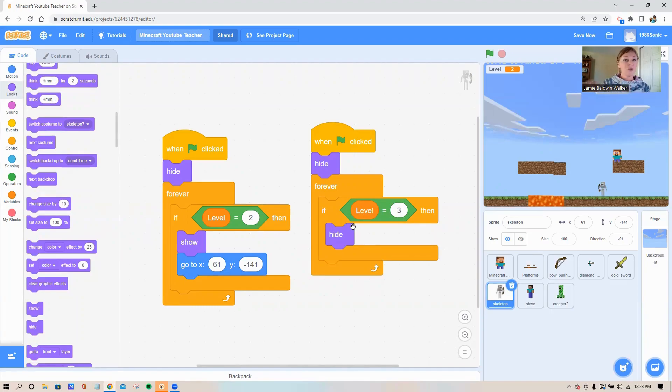I'm not going to go through and do that for every level, but at this point you should have enough coding knowledge to do that wherever you want. You could also get your skeleton walking back and forth, and add code on Steve that says: if you're touching the skeleton, game over — time to restart or end the game.